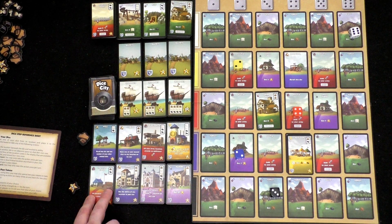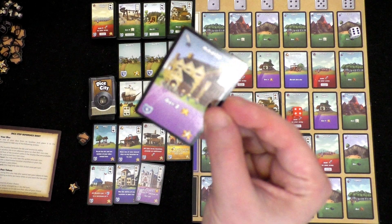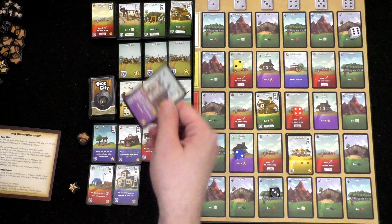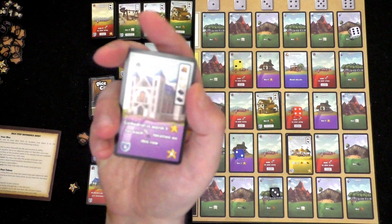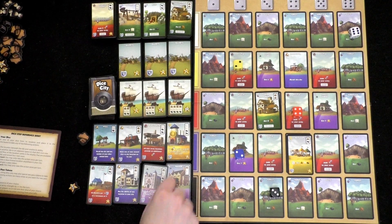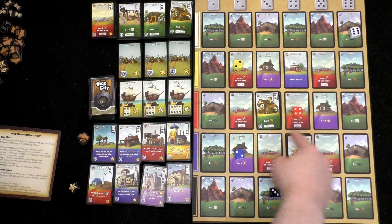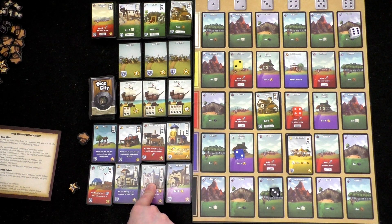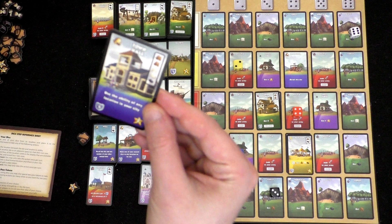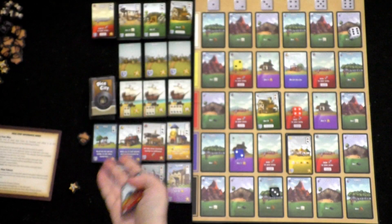We're on the dice step. The manor is just two victory points every time we land on it — that's not bad. The cathedral is worth one victory point for each pen-and-quill icon on this row. So if I can get the manor and cathedral on the same row, that would be great. I've got small houses with that same symbol — not terrible, but very expensive. The town hall says use the ability of any location in your city — also very expensive. Training camp just makes all bandits get minus one.